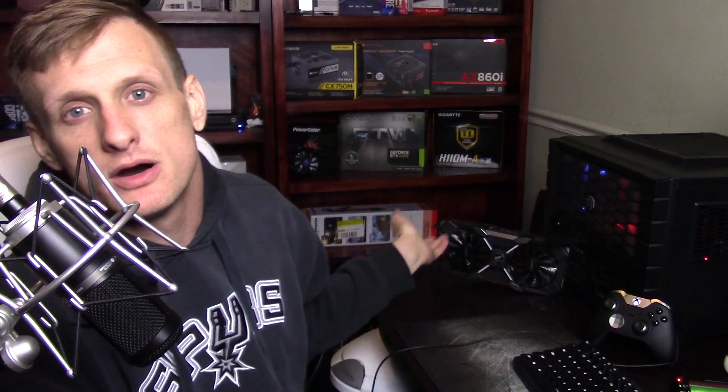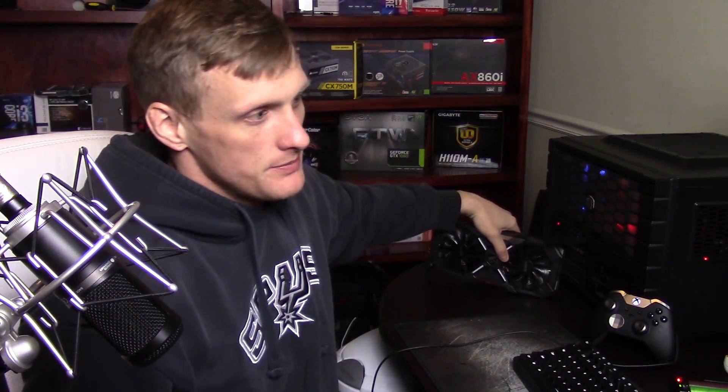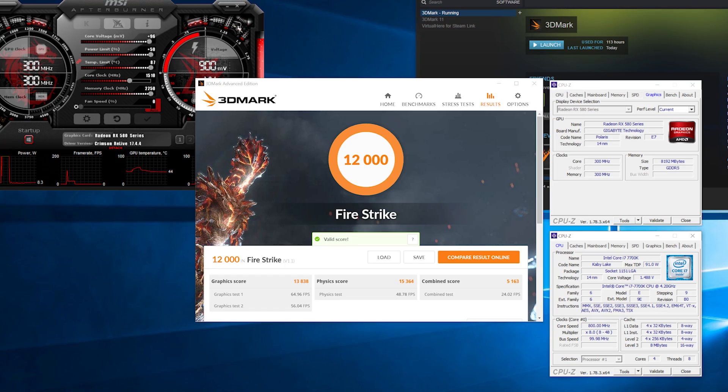Now we have to talk about the elephant in the room — the overclocking of the RX 580. It's the Gigabyte RX 580 8GB model. It's a pretty expensive model but well worth it if you want to push your RX 580 as far as it can go. It provides an extra 6-pin connector, and it will pull around 250 to 300 watts when overclocked. I turned up the voltage all the way — plus 96 millivolts — and put the power limit all the way up.